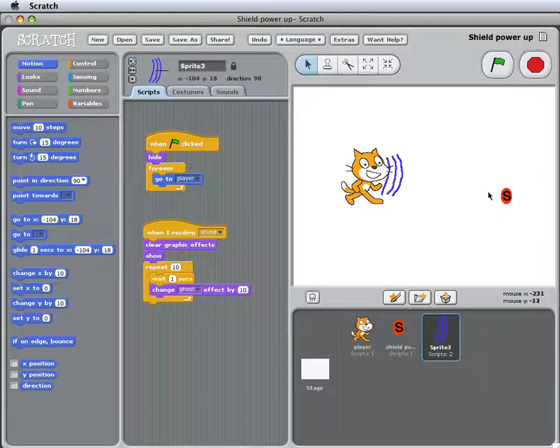The shield power-up broadcasts a message called 'shield', and when the shield receives that message, it clears graphic effects — you'll see why in a moment. It shows itself, and then starts a process it runs over ten times: it waits one second and then changes the ghost effect, so it gets dimmer and dimmer over time. That's what makes it fade, and that's why we clear the graphic effects first — to reset the ghost effect.